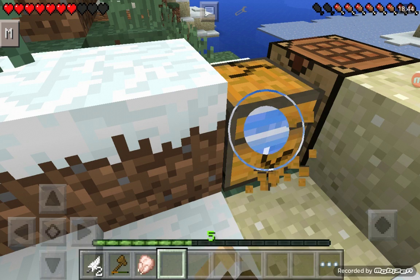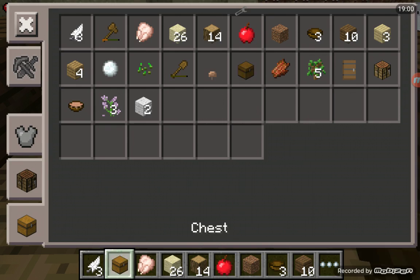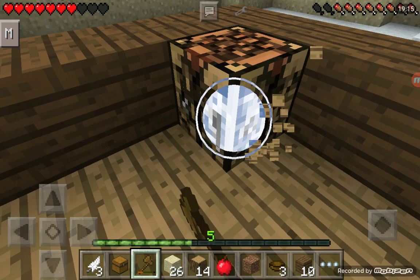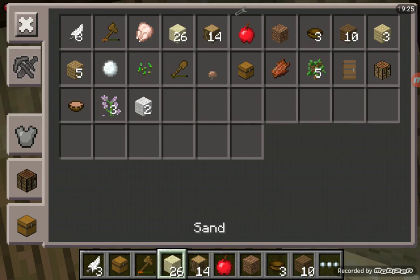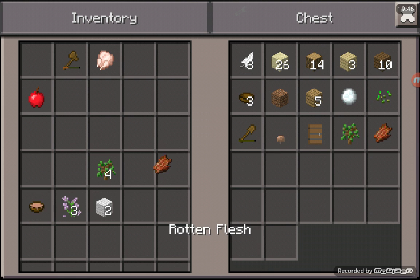Just gotta break this and this — enter my new home. Pretty nice. A crafting table — what's the whole point of a crafting table if it's gonna cover the floor? Gotta make this an in-ground crafting table, right here. There — my chest is gonna be right here. Basically put everything away.